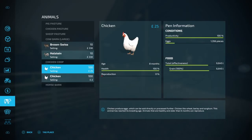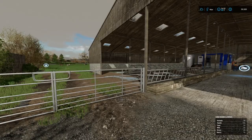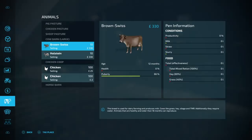Let's see what we've got here — what do I have to feed them? I can feed them hay or grass for 40 percent productivity, or 80 percent with TMR. How much is TMR?